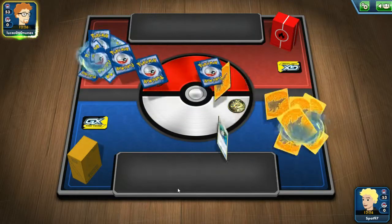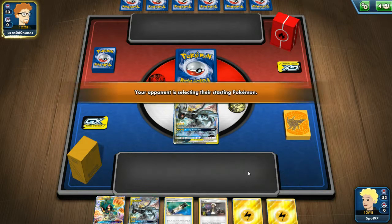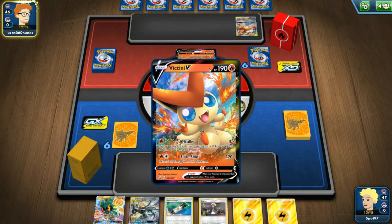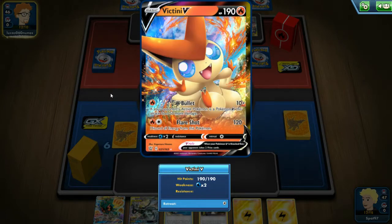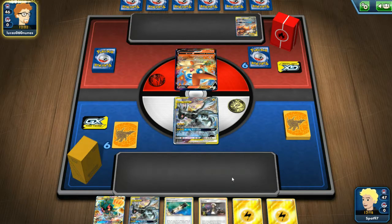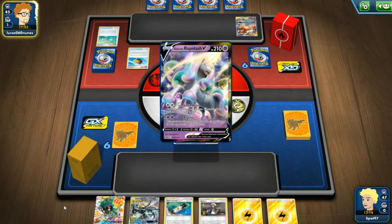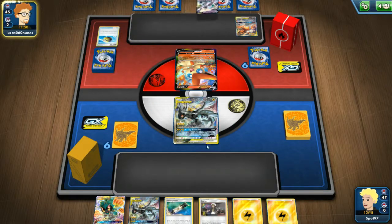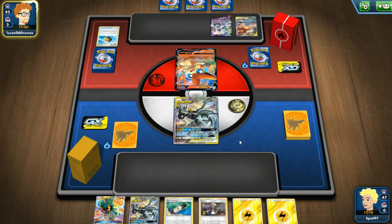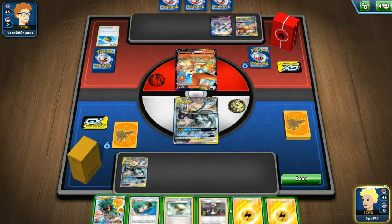We lost the coin flip and they're going first, which works out for us. This is not a very good opening hand - we have an energy attachment, we have the Pikarom, but not much else. Just in case it's a fighting deck and they're messing with us with the fire box, I decided not to bench the other Pikarom. It's usually good to keep Marshadow in hand unless you have a reason to bench it that turn, because it is a little vulnerable with 150 HP. It looks like we're up against an expanded Victini Vmax deck with a Galarian Rapidash V with Libra Horn, which does 140 to my Pikarom for two energy.